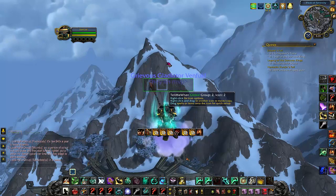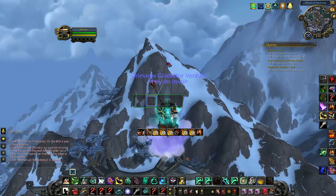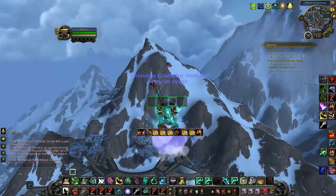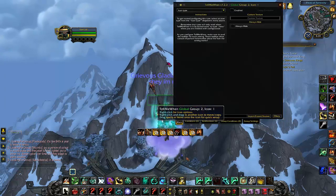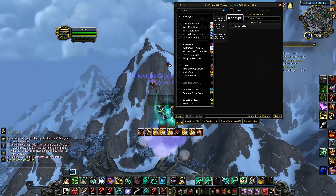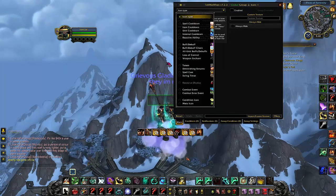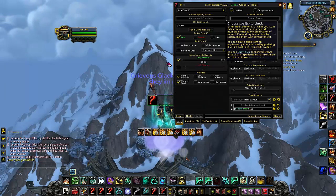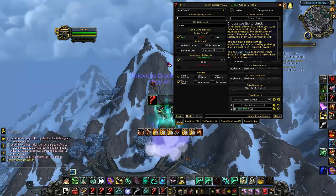You can just ignore this bar down here for now — that's my fully set up one. I'm going to show you how to set up one from scratch. As you can see, I like to track a lot of different things. The first thing we're going to set up, we're going to choose an icon type, and it's going to be buff and debuff. Pretty much everything we're tracking is a buff and a debuff, and we're going to go through the list of things we want to track.